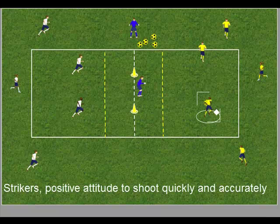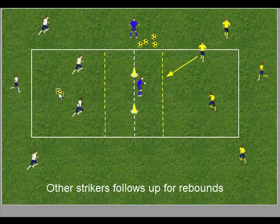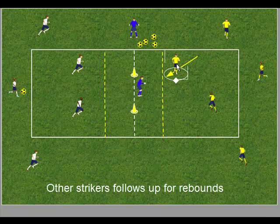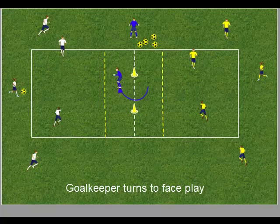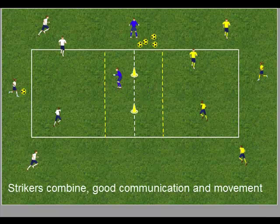Encourage the strikers to show a positive attitude to shoot quickly and accurately. The second striker should follow up for any rebounds. As the ball goes through to the fielder on the opposite side, the strikers should again react and the goalkeeper turns to face the shot.